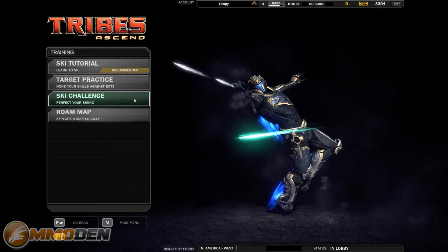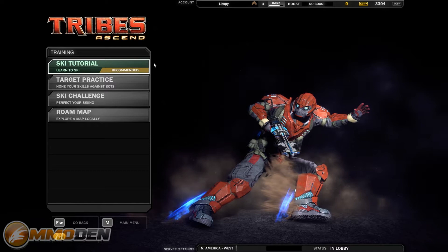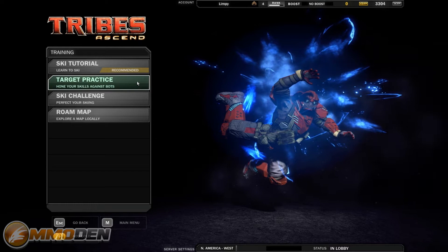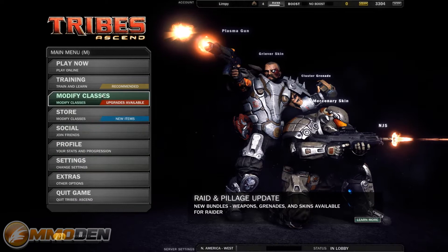One thing I highly recommend is that you run through the training. You've got the ski tutorial, target practice, the ski challenge, and the roadmap. The ski tutorial is probably the most important, simply because the skiing aspect of this game is something completely different from a lot of other games. It really comes to be an advantage if you know how to use it — if you don't, it becomes a disadvantage. You can use it to really build up a lot of speed and do really high jumps. Target practice is really good to get yourself dialed in on moving targets, your mouse sensitivity, all that good stuff. Then you've got the ski challenge for perfecting your skiing, and the roadmap where you can just roam around and look at stuff.